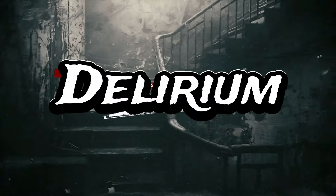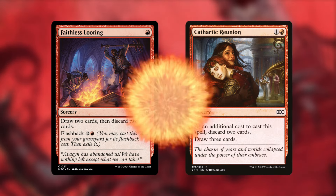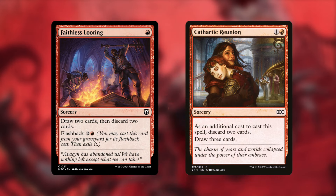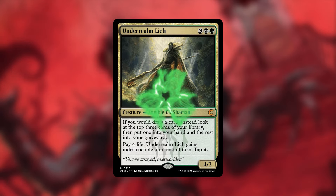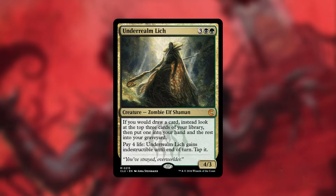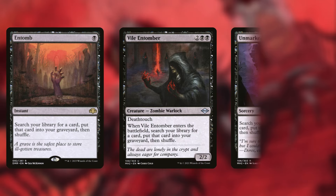Let's first focus on delirium. There are a lot of ways to mill ourselves and discard cards to meet that cost. You could run looting effects like Faithless Looting and Cathartic Reunion — great card selection where you draw two cards then discard two, selecting which cards go to the graveyard to meet the delirium cost. Another great card selection card is Undead Realm Lich: if you would draw a card, instead look at the top three cards of your library, put one into your hand and the rest into your graveyard.